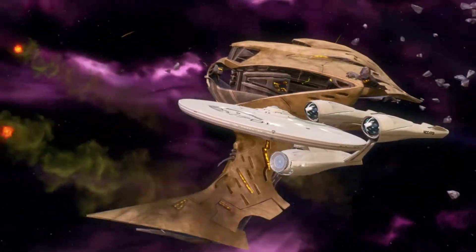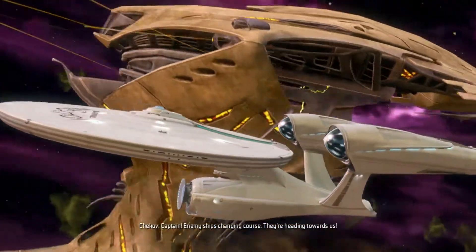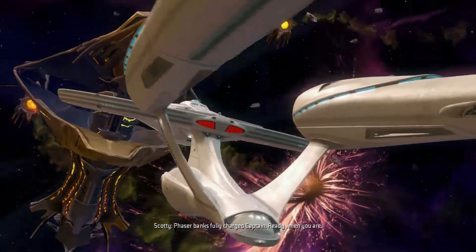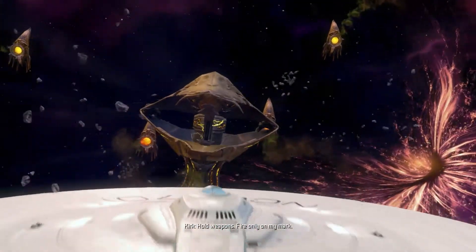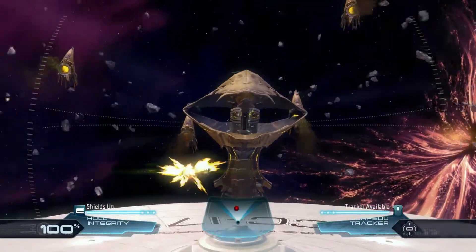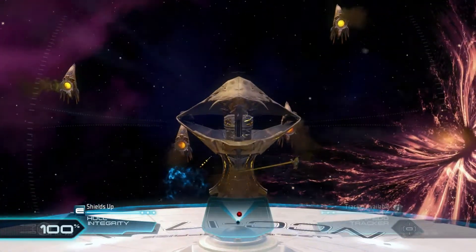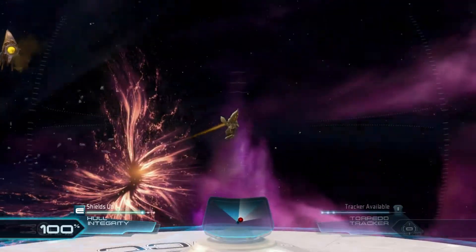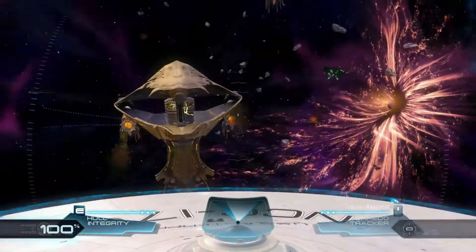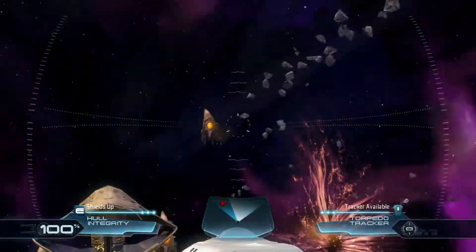Hopefully I'll do a bit better this time and go in with a bit more health. Skip the cinematic — we've seen them all before. Enemy ships changing course, they're heading towards us. Feather banks fully charged, Captain, ready when you are. E is my shield but I have to hold it to keep them on. I can't actually fire when my shields are up — must remember such things.